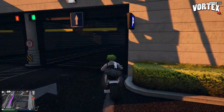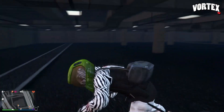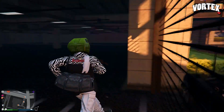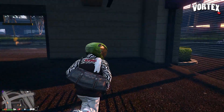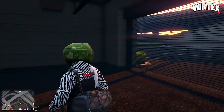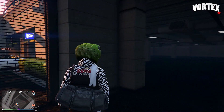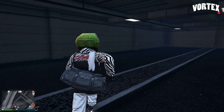For this next glitch I'm going to be showing you an awesome wall breach. Park your bike up against this location and get your friend to drive into your bike as fast as possible — you will be launched and breached inside of the garage. This is a really sick wall breach because some parts you're swimming and some parts you're walking. As you can see I'm walking in and out of water, and sometimes you go into a swimming animation. It's a really nice wall breach.